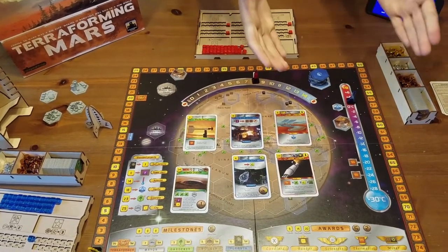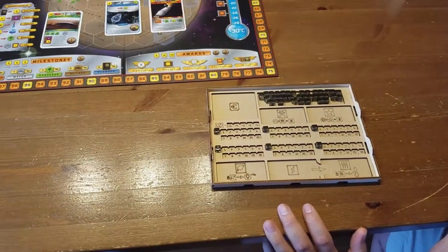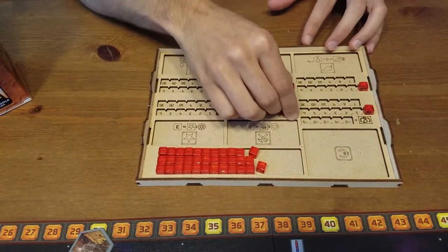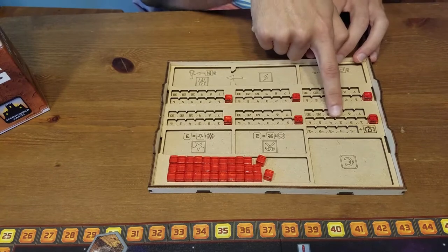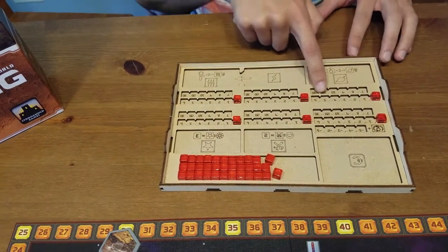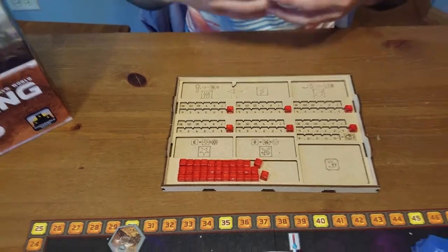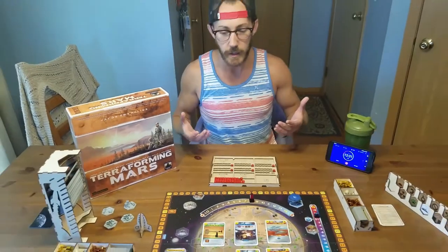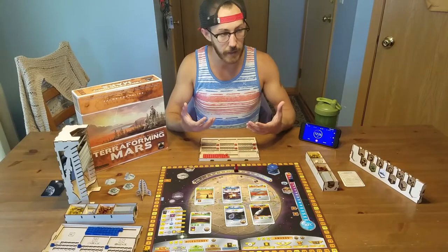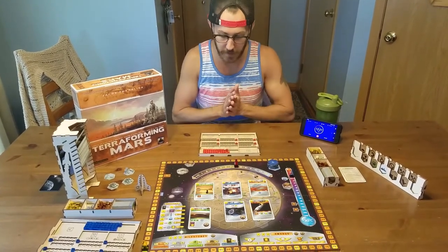In front of you, you've got the board which is your money track. We have the Broken Token organizers, which are really nice because they help keep everything in place. Going through the game, you're going to get cards that will increase your money level, your steel production, your titanium production, your plant production, your energy production, and your heat production. The game is played over a number of generations. Throughout the game we're going to do actions, terraform Mars, play cards, do standard projects, go through milestones, and do awards.